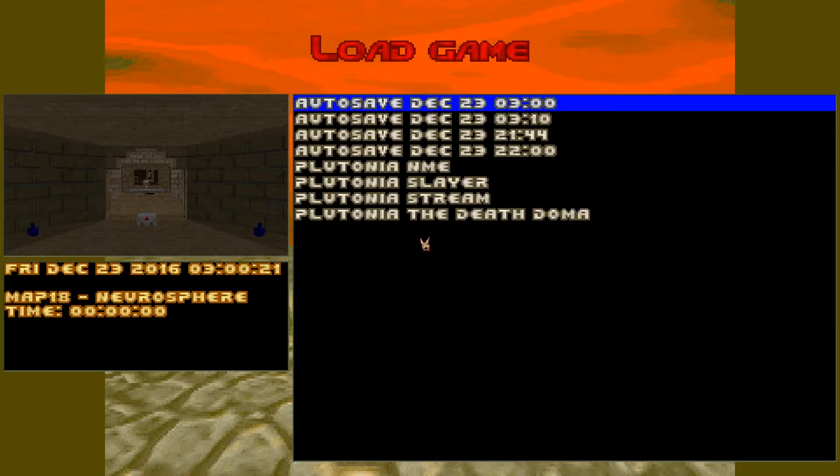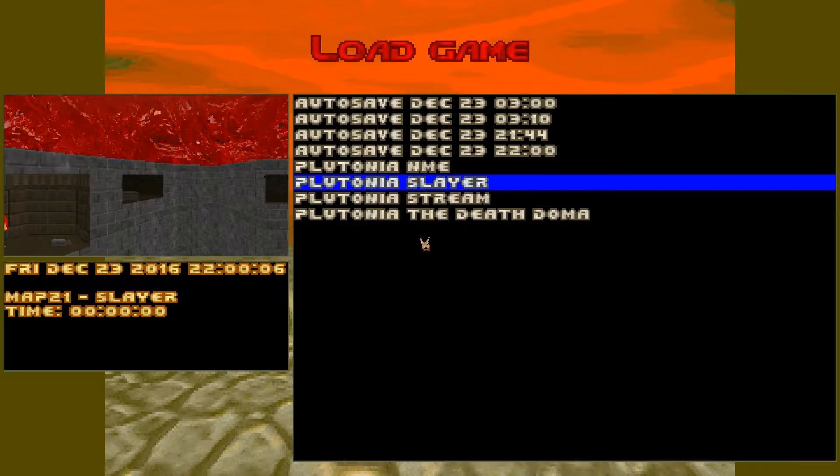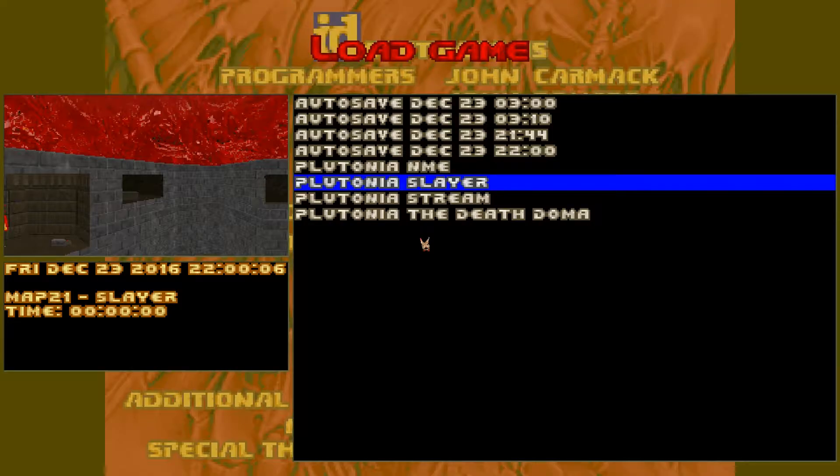Welcome guys to another installment of the Plutonia Experiment — last I left you, we were up to Slayer. Nice story-themed music to go with a Circle of Destruction slash O of Destruction inspired level. Cryable of Aquiles — quite a few Pain Elementals, a few Cacodemons, a couple of Soul Spheres and a Megasphere. But no official secrets, so we're good on that department.